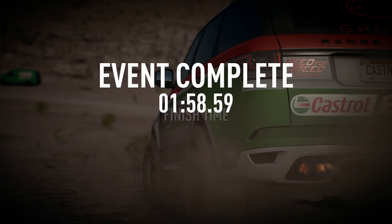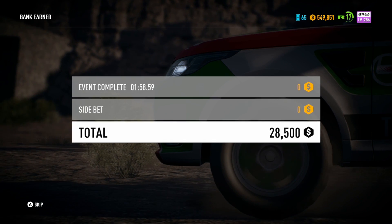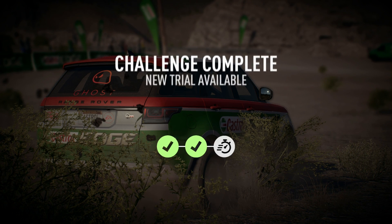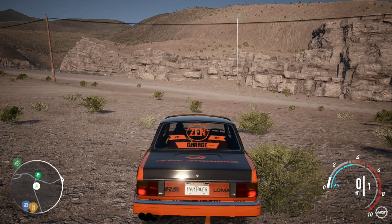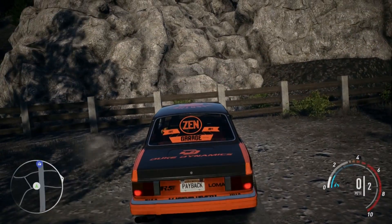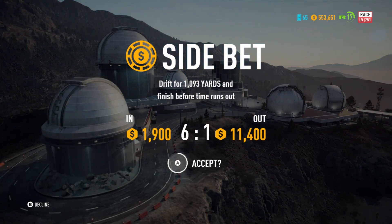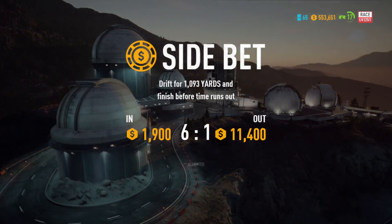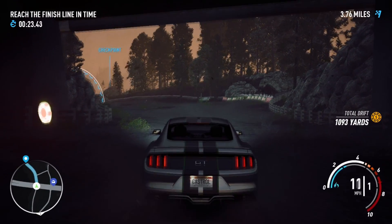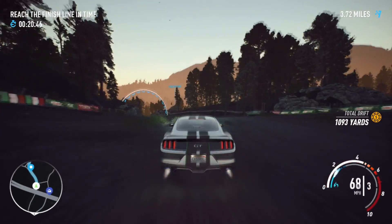Across the line - event complete! The second event, almost two minutes, getting 28,000. You can get a lot of money off these events if you do the side bets as well. Third event to be unlocked - I wonder what car we're driving now. I'm back in my Volvo 242 DL heading to the third and final event. I think it's a Mustang - yes, the side bet is drifting 1,093 yards. That's a lot of yards.